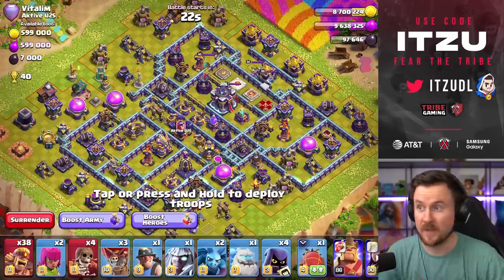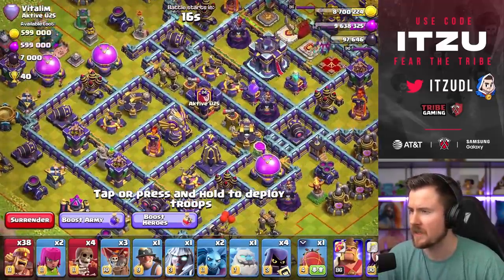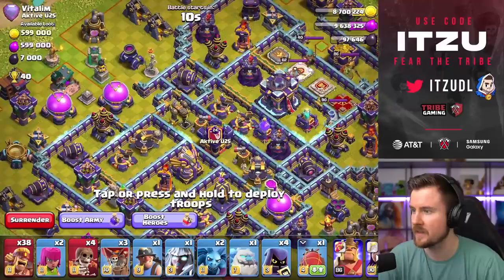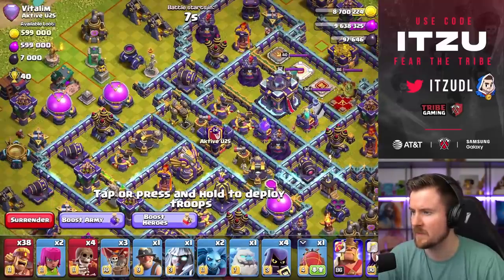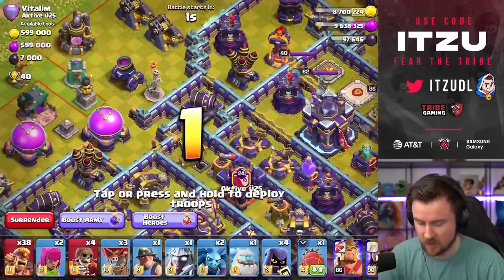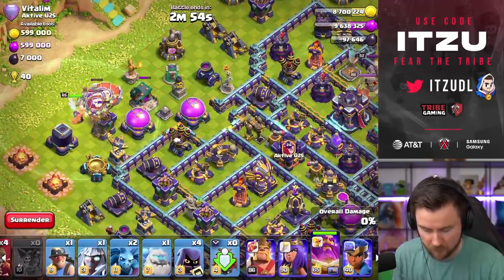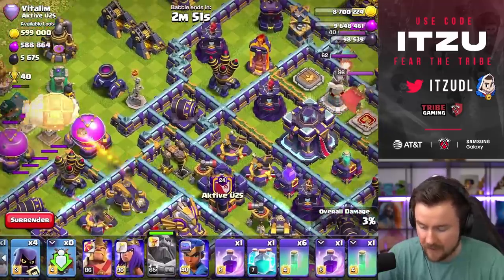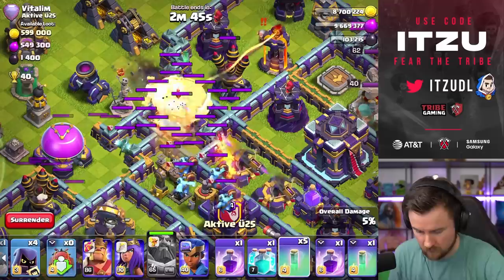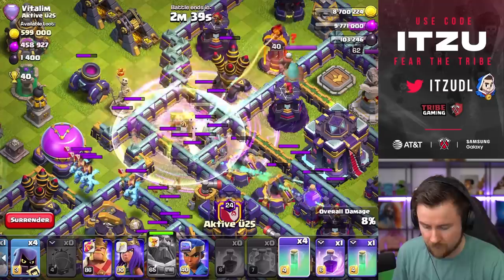Let's try the next base. Landing out of the clan castle would be pretty insane but there's a sweeper pushing against it. Instead, if we land on top of that cannon we should have an insane angle for the town hall. I'll get the right angle from here — drop the blimp onto the cannon — then turn everything invisible, rage it, clone it. One, two, three, four — perfect.